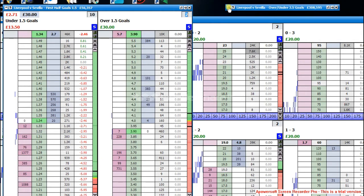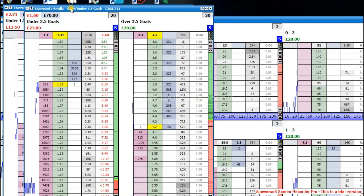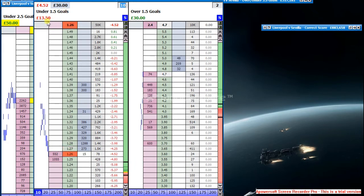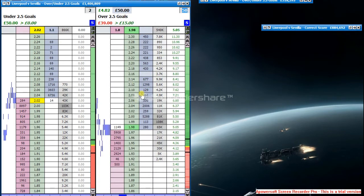3.5 goals — obviously looking a bit better than 10 minutes ago. Leave that to run as well. Now I'm going to do a bit more reaction trading. 2.5 goals — already got a £10 start, so I'm using £50, just trying to build this up a bit. We've got some cover because if another goal goes in I've got £30 to come anyway. I'll just leave it in, try to get it up to about £20.